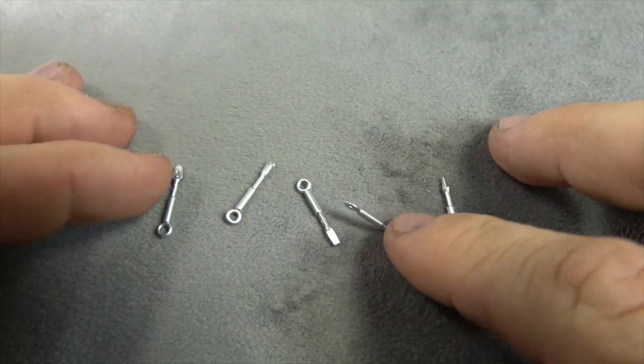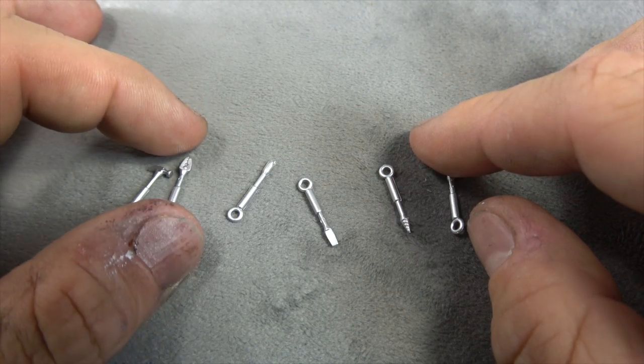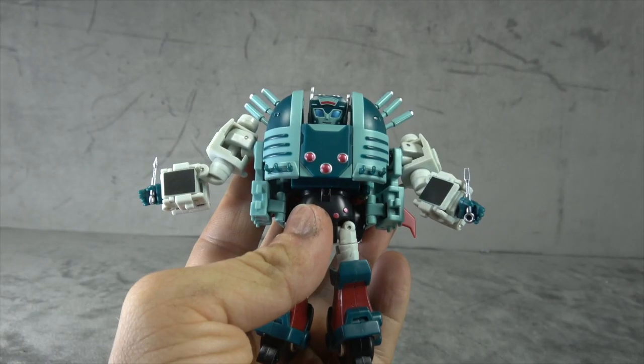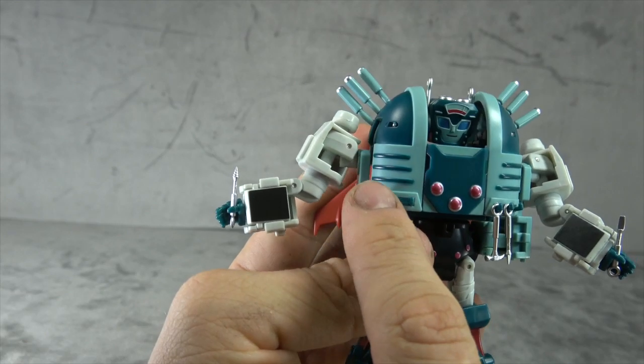You get a set of six tools, all painted silver — hammer, pliers, maybe a screwdriver, flathead, and a little drill bit. That's cool. She'll hold her tools and you can store them on these little pegs.